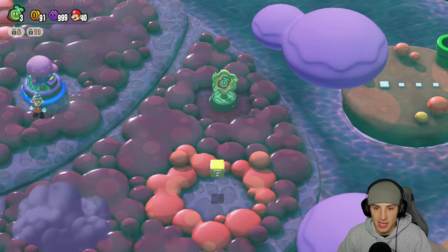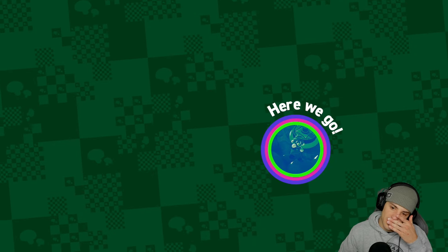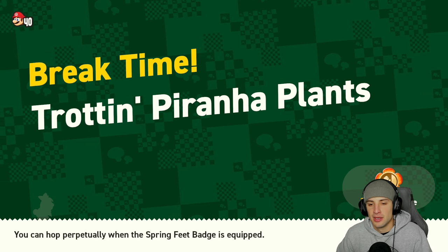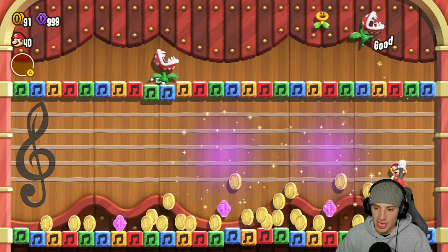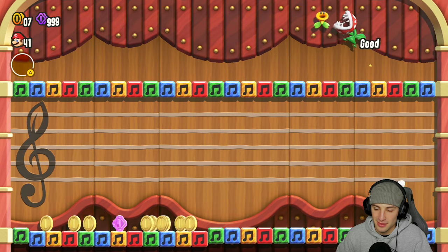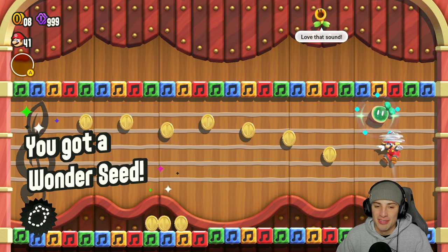Had to backtrack there - a little bit of backtracking for that wonder flower, but we like it. We unlock a secret level here and I love doing the break levels. Trot and piranha plants - oh this is just a music one. I think the music ones are kind of lame compared to the other ones. The KO arenas are fun but these music ones you just hop up here, there's no challenge. You get a bunch of coins and KO all the piranha plants. It plays a nice little tune though.